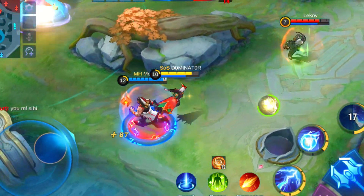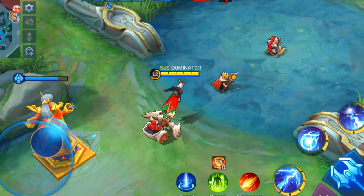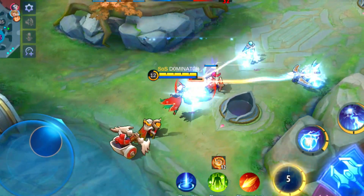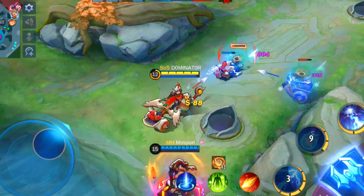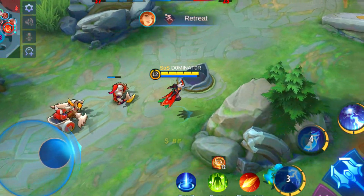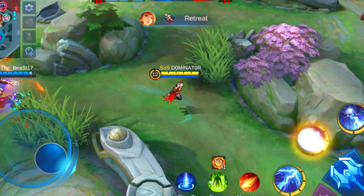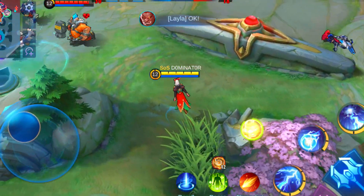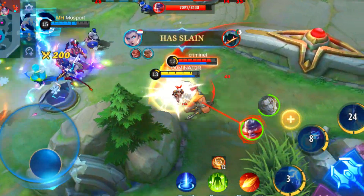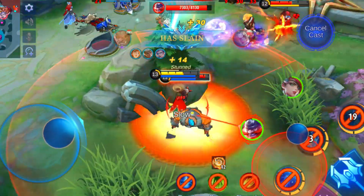Eudora is such a strong hero against squishy enemies — the lower the HP of the enemy, the easier her combo defeats them. This makes her a great pick against heroes like Gord, Irithel, Chou, Karina, and Angela. However, heroes with high HP and defense are a true nightmare for Eudora. She only has her combo, and if she can't kill the target with it, she's quite useless until her skills come off cooldown again. Be careful against heroes like Hylos, Belerick, Tigreal, Barats, and Belmondo. Overall she's a wonderful hero and gets really strong when played right.